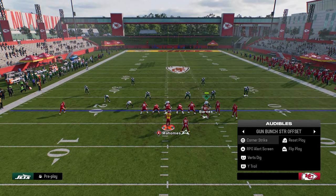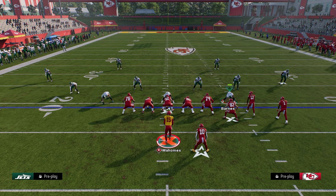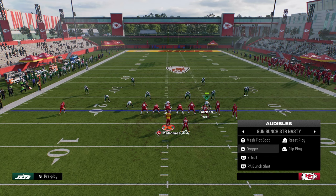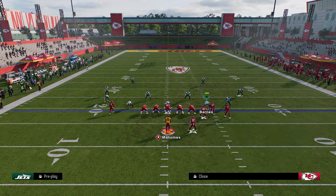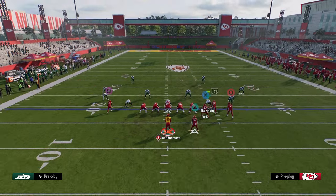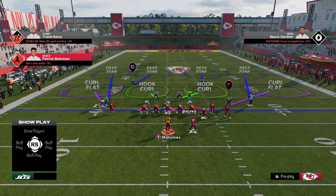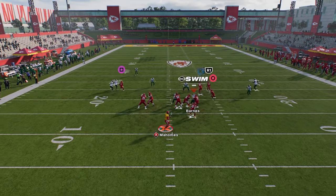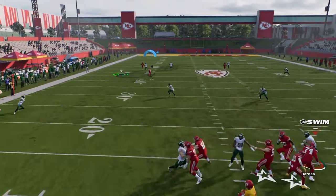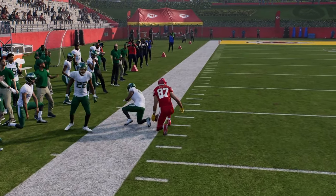Those are some of my favorite plays and setups out of the Bunch Strong Offset formation. Now I want to go over a couple of plays in Bunch Strong Nasty. The main play we use in Bunch Strong Nasty is play Dagger. My first setup: we're just going to take the tight end and put him on a post. This is a quick-hike play and it's a basic high-low read, but we have a slot streak here attached that clears out the entire deep area of the field.